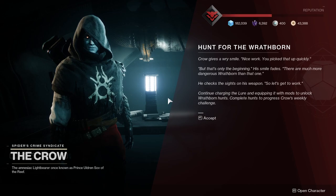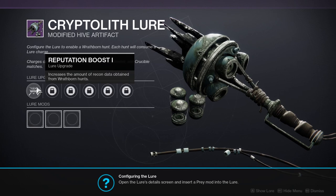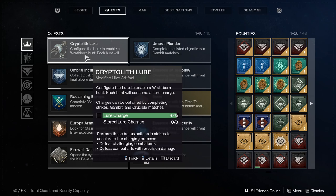From Crow, you will pick up a lure. Your lure is a repeated-use item in your quest tab that you're going to be using to prepare for every Wrathborn Hunt. Before going on your hunt, get ready for the most annoying part of Wrathborn Hunts: you gotta charge your lure.